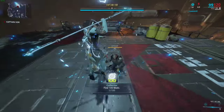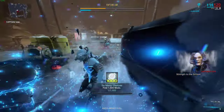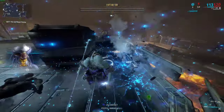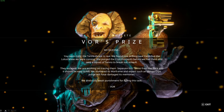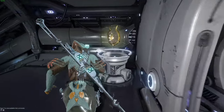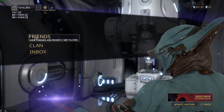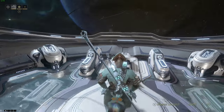A cool little pro tip: if you're having trouble with Captain Vor, just jump up in the air and ground slam everything. For some reason early in the game this does a ton of damage and makes the fight really easy. Once you complete everything tutorial-wise, you'll be granted the Vor's Prize quest completed. This is basically where the game stops holding your hand and tells you to do everything on your own — you get a nice message from Lotus summing things up.